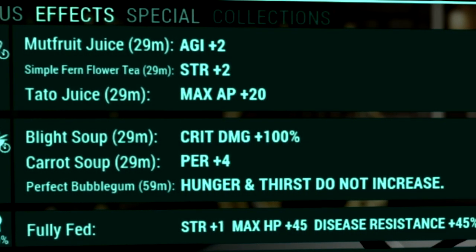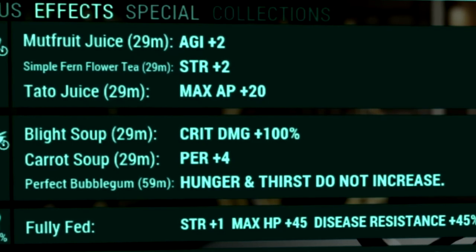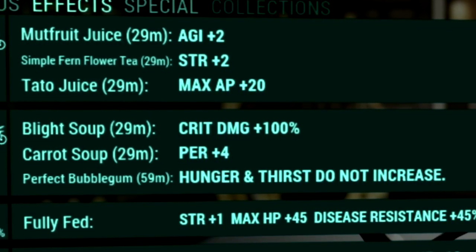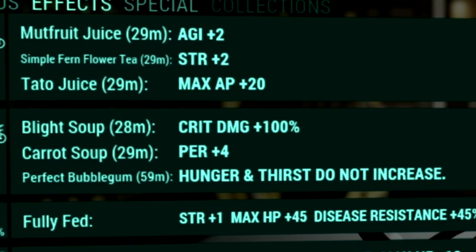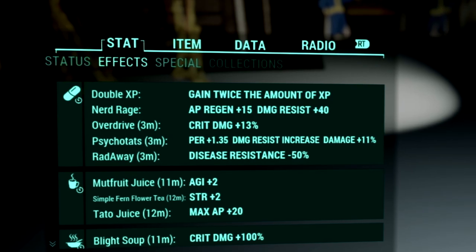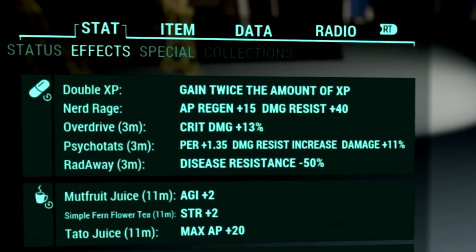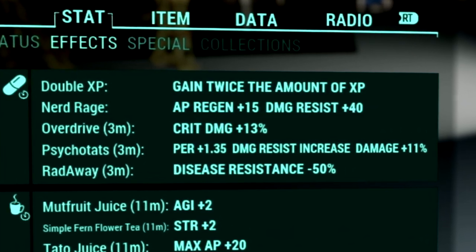We have Blight Soup to get a plus 100 to our critical damage. We have Carrot Soup to get a plus 4 to our Perception, and we of course have Perfect Bubblegum so that our hunger and thirst meters do not increase. Over in our chem buffs, what we're using is Overdrive to get a plus 13 percent to our critical damage, and we're using Psycho Tats to get a plus 1.35 to our Perception, damage resist increase, and plus 11 percent damage.